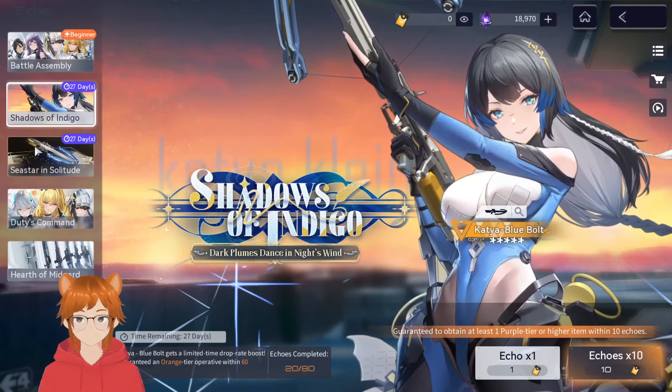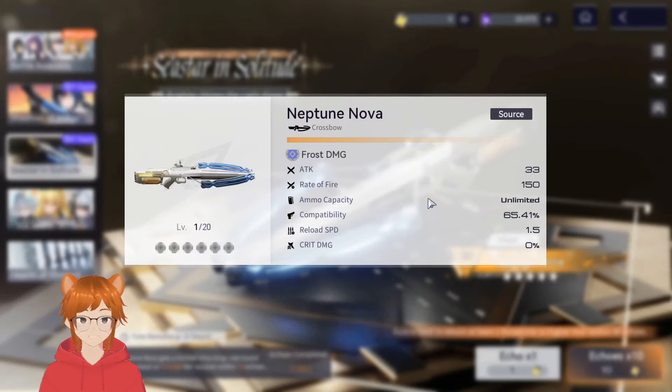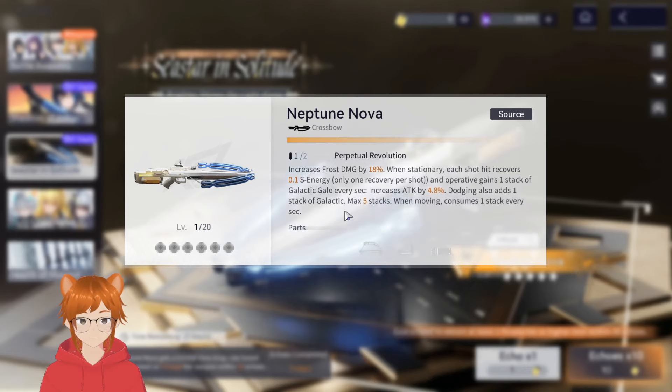Let's take a quick look at her weapon, Neptune Nova. So: frost damage, frost DPS, unlimited ammo capacity — very interesting. I'm assuming it's just one bolt and then you shoot every one and a half seconds consistently. It increases frost damage by 18% when stationary, and each shot hit recovers 0.1s energy — only one recovery per shot. The operative gains one stack of Galactic Gale every second, which increases attack by 4.8%. Dodging also grants one stack, max 5.